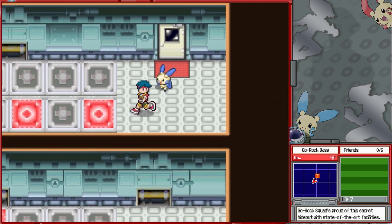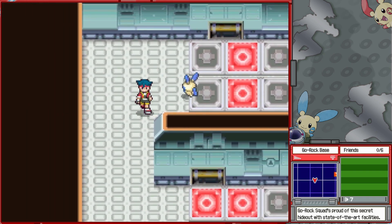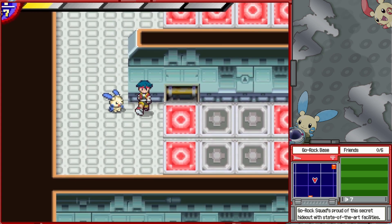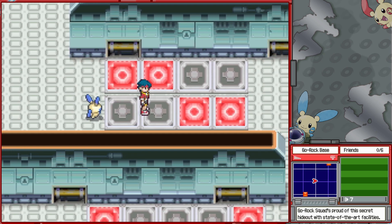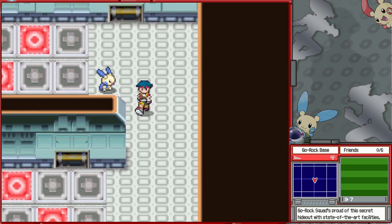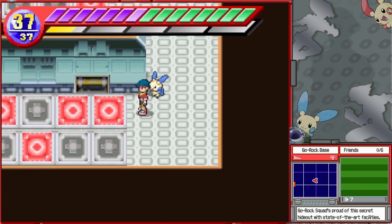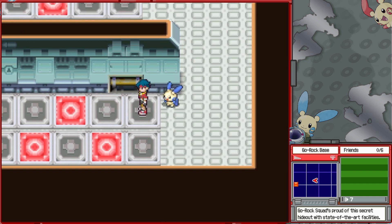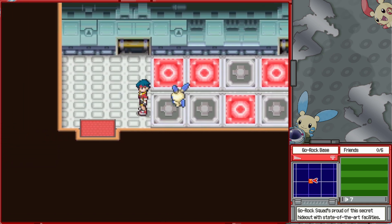Now it's time for us to get through this place. Notably, this place actually has another mechanic that walled me for a little bit as a kid — these glowing red tiles. If you step on one while it's red, or it turns right underneath you, an alarm goes off and you're escorted back to the room before where we just started this video, where you talked to Chris at the end of the last part.